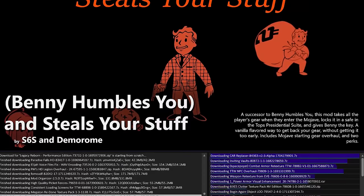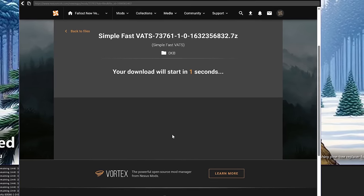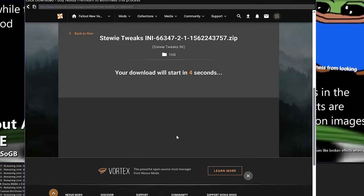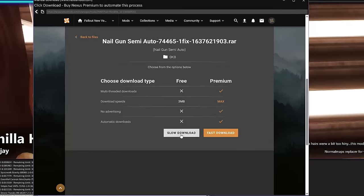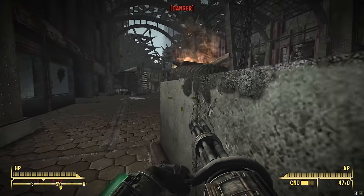It's important to preface that, unless you've got a Nexus Premium account, you'll have to download each mod separately. But don't worry, as Wabbajack still installs the modifications for you — it's just a single extra step. And now you're ready to experience an enhanced Fallout 3 and New Vegas.